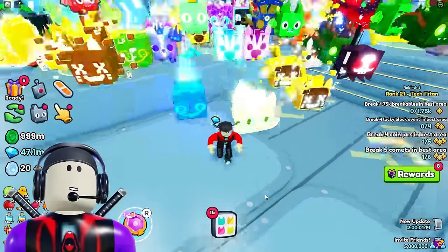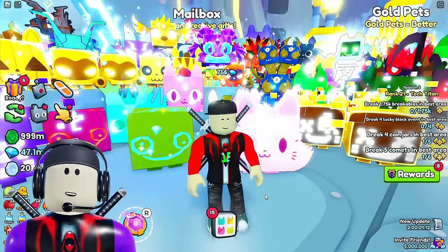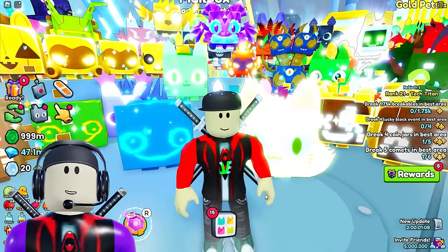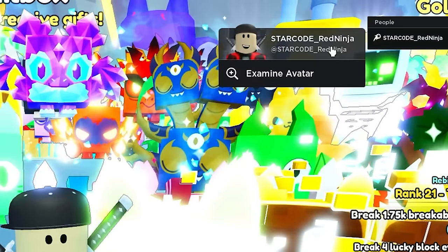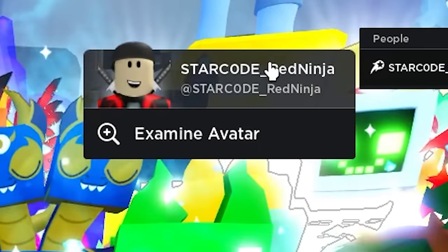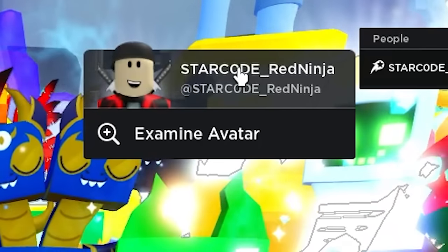And as always gamers, if you want me to send you some stuff, all you got to do is be subscribed to the channel, drop a like on the video, and make sure you guys put your Roblox name in the comment section. If you want to send me some stuff for future giveaways and get shouted out, my username is StarCode underscore RedNinja — but this right here is a zero, not an O.